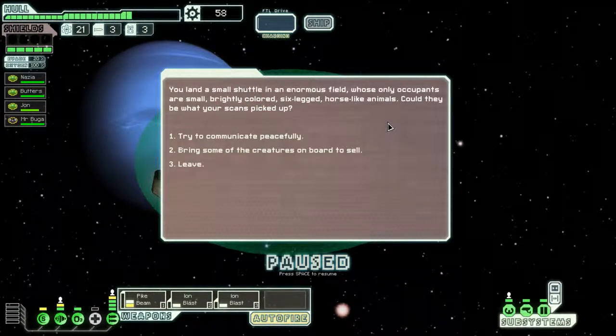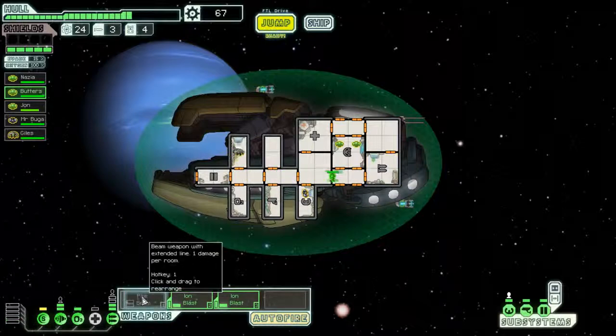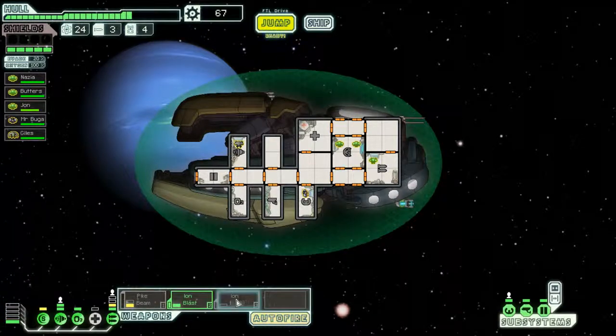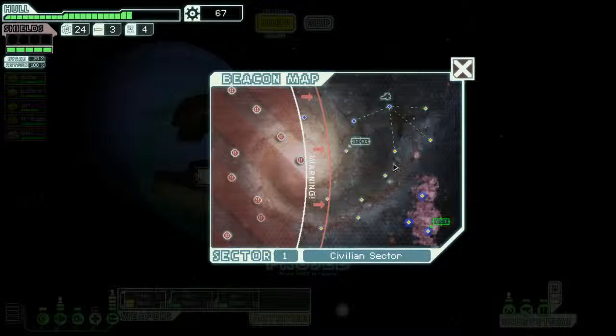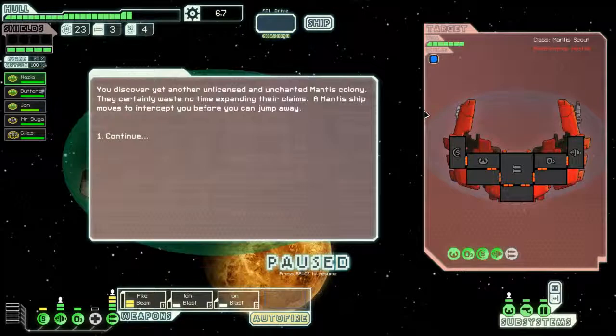We communicate peacefully and get an Engie, which is awesome. Engie, go into engines. Let's put Butters in the weapons. Nausea, you're just going to chill out in weapons until we can buy that last shield upgrade - I didn't realize that. We need 33 scrap, that's our goal. Hopefully it's two really good encounters or three mediocre encounters.